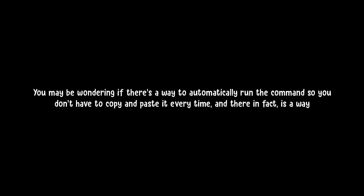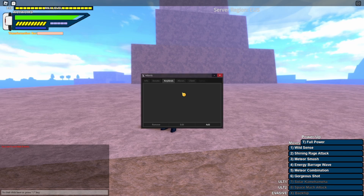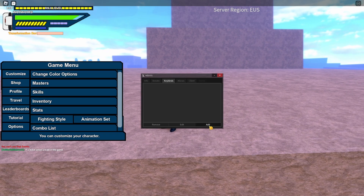You may be wondering if there's a way to automatically run the command so you don't have to copy and paste it every time — and there is. Adonis has keybinds, which lets you bind a command to a key on your keyboard. You can just type exclamation point keybinds, then click add, copy and paste the command you want, and bind it to a key of your choice.